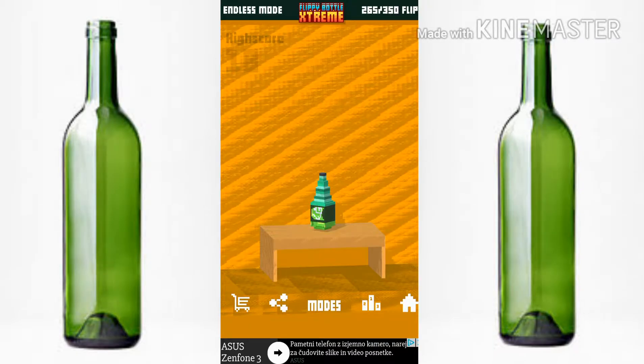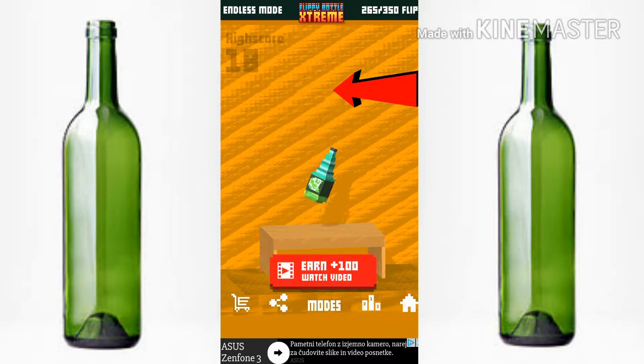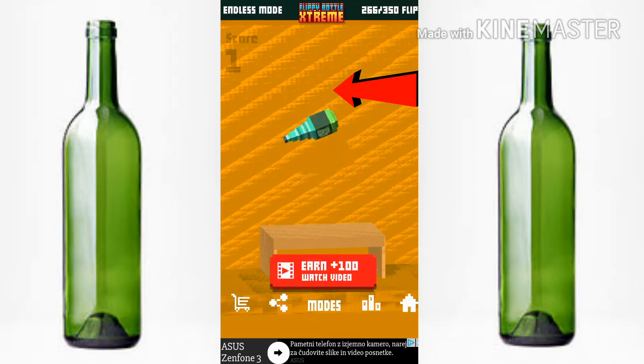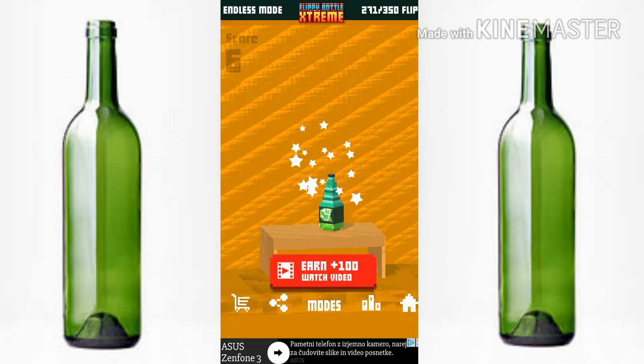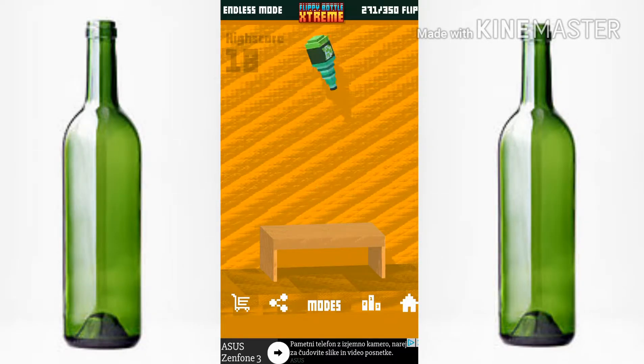The thing you need to do to land every single water bottle flip is pull the bottle straight up to this line. It will work 90% of the time, I'm not even kidding. I have a score of 18 in this because I just use this method — this method is extremely good.